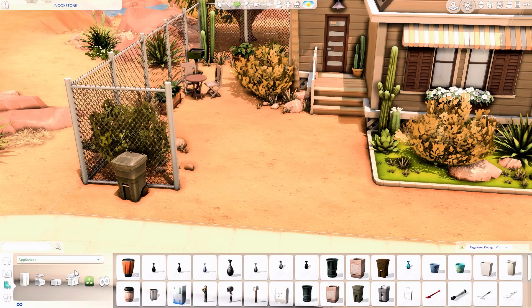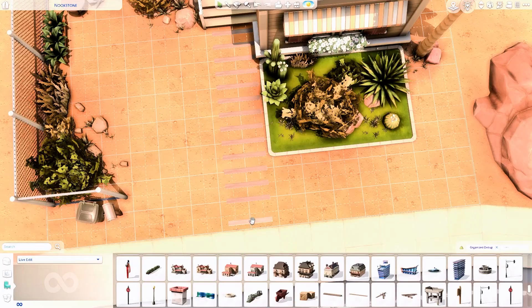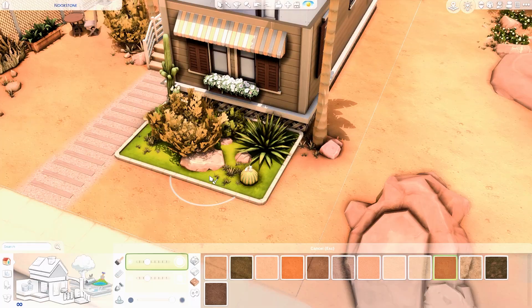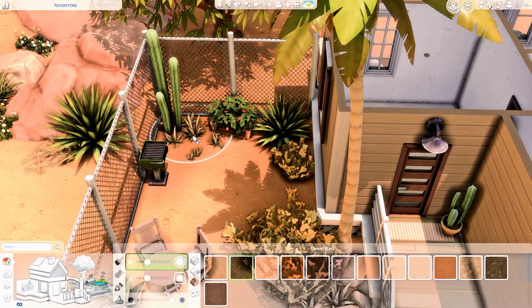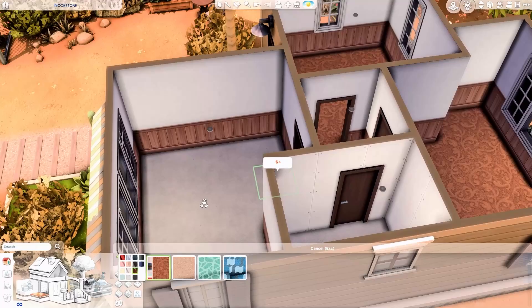We're now wrapping up the landscaping for this house. I kept it minimal — not overgrown. I just wanted the plants to feel like they were naturally there, like they naturally grew within the perimeter of the lot. The side yard is kept simple with some plants, and there's an outdoor seating area where Johnny can hang out with a friend and grill some barbecue.